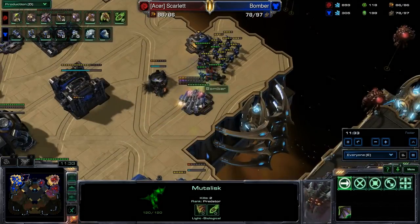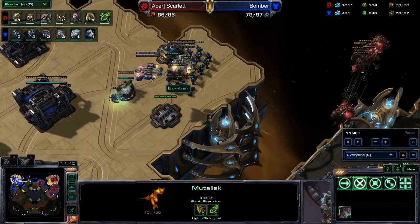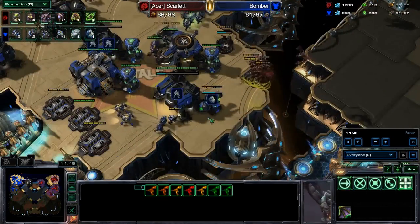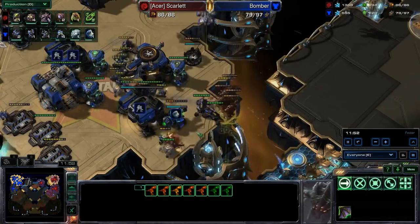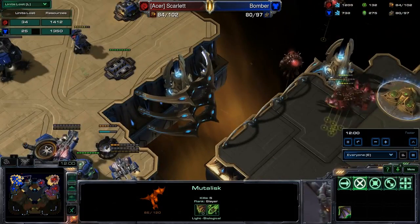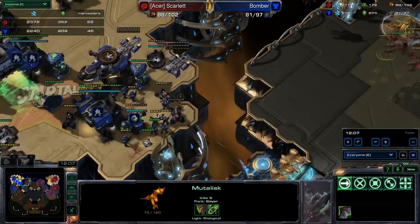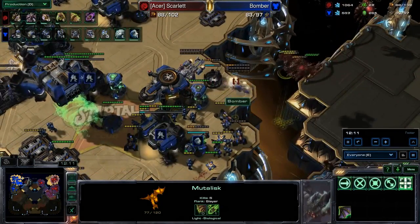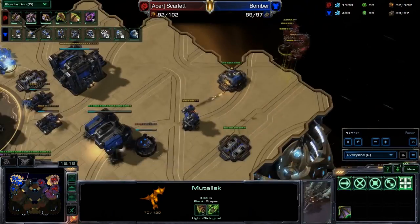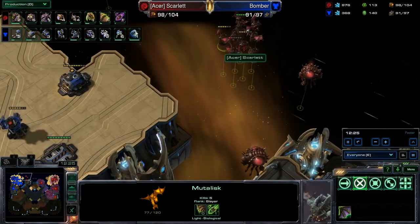Continuing to keep the pressure on the back side of the Terran base. Scarlet knows this is her opportunity — she invested a lot to get these mutas out at the 10-minute mark, not what you'd expect to see from a Zerg player, and she's got to get some serious damage done. She's actually about even with the Terran player, and she's got about 10 more Harvesters than the Terran as well. I think it's kind of a wash — nothing to say she's got a huge edge, but I think her mutas have done enough damage to justify their cost.